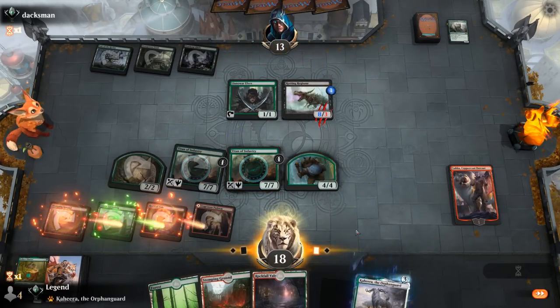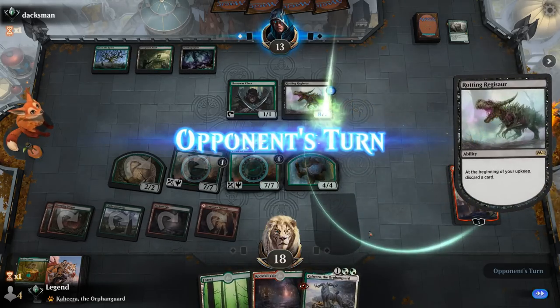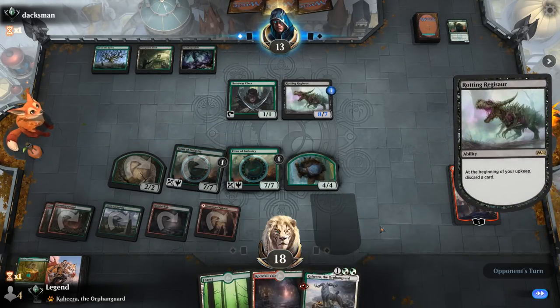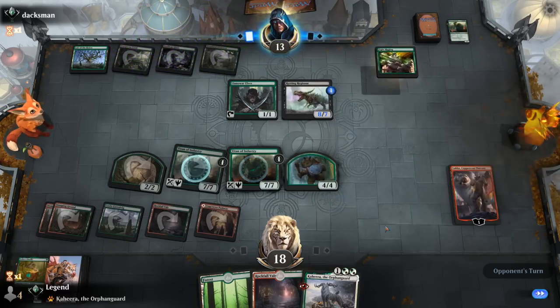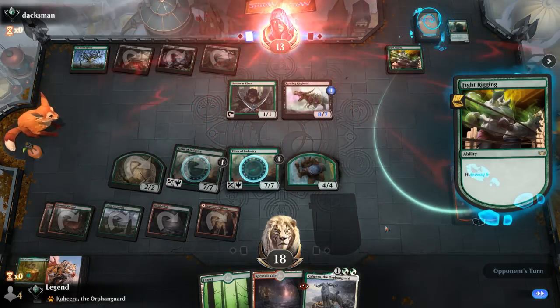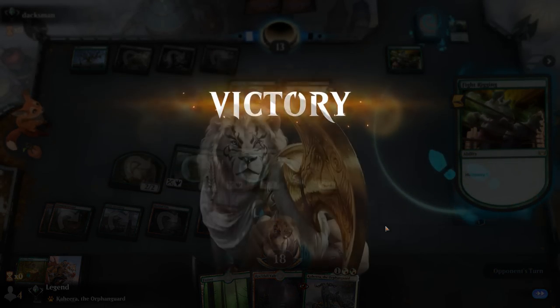With Kaheera in hand, next turn we can start plussing Luka, and Kaheera will also pump our Titans. The opponent plays their own copy of something and we hope to dodge another Fight Rigging — but there it is. Our opponent hits an Ugin and this could be game over. But our opponent must have missed with Hideaway and scoops it up — awesome, on to the next one.